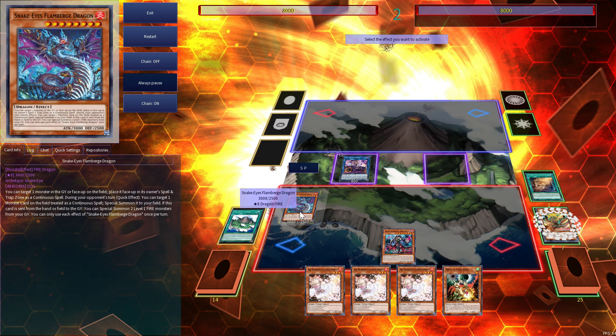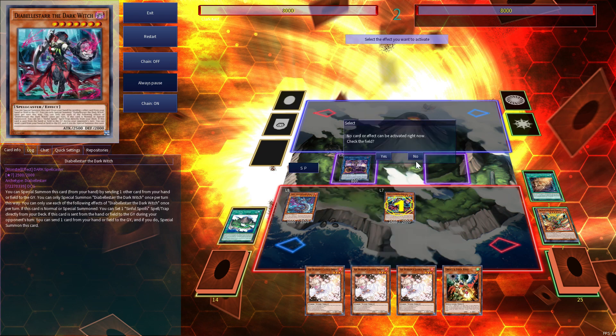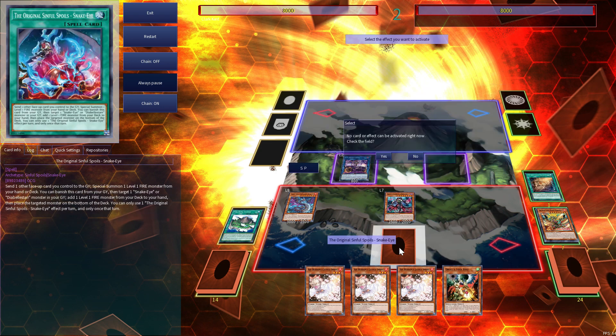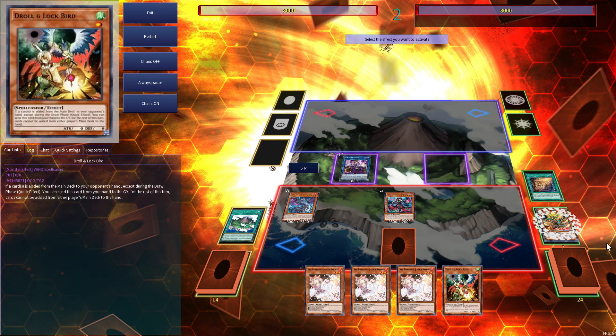On the opponent's turn in the standby phase, we activate Flamberg and summon Diabal Star, then use Diabal Star's effect to set Sinful Spoils Snake Eyes. I'm only playing one copy of Sinful Spoils and two copies of Diabal Star, because Diabal Star is better to draw — you send something from your hand, summon it, set this, and then send Diabal Star with this card. That's why I'm only playing one copy of Sinful Spoils.